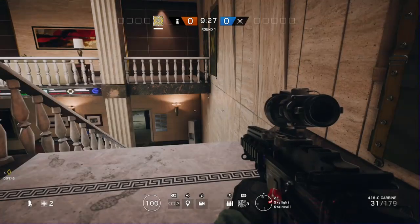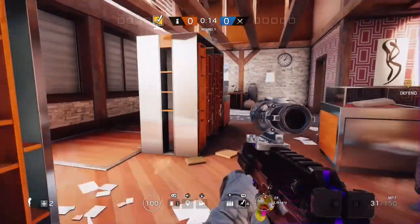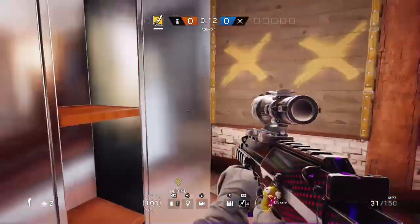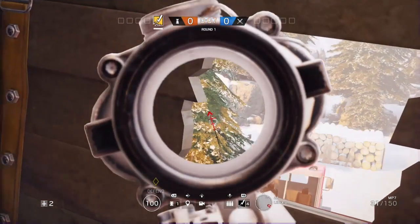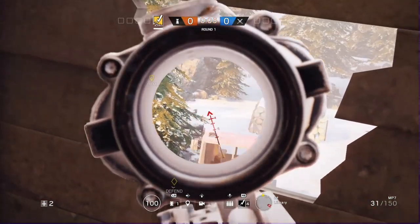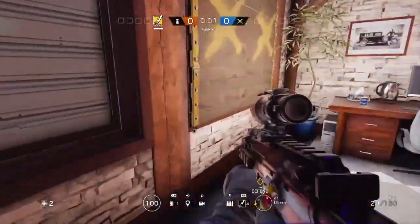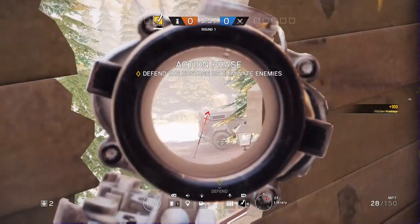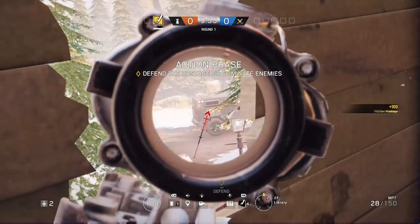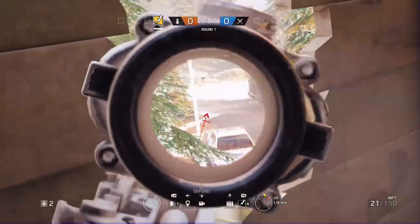Moving on — it's going to be Chalet next. There are actually two spawn peeking spots in the library, and these are probably the two best spots in the game. You're going to want to make a small hole and you're going to see them come from behind that tree as one of the spawns. Or you can move over to the other window over here — they're going to spawn behind the trees or behind that car, and when they come around to shoot the camera, you can just shoot them in the head right there. Those are the two spots in Library.